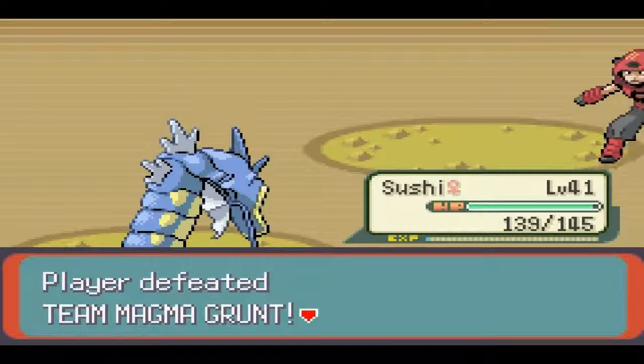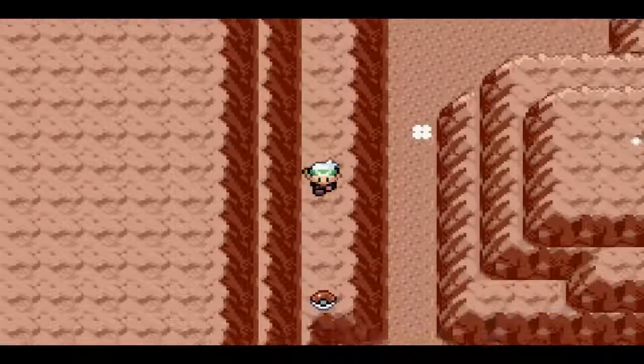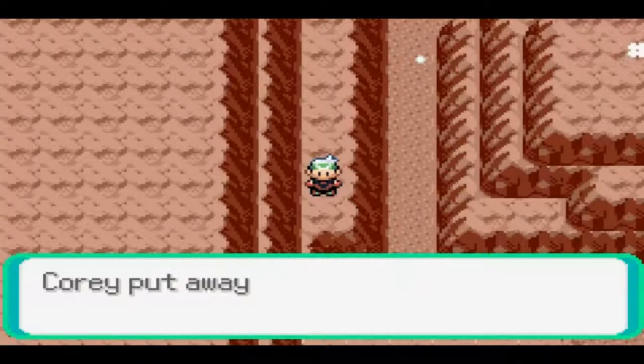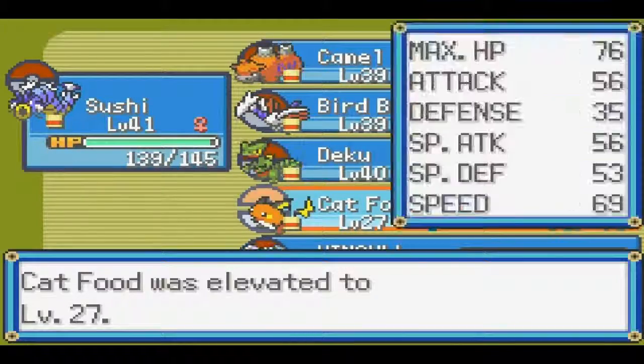Another Grunt down. His Pokemon are fainted. I hate that — like, why can't Pokemon just be dead? There's an item — it's a Rare Candy! I can't complain. I'm just gonna use that on Cat Food right away just to help him level up and get caught up with everyone else. There we go — elevated to level 27, that's pretty awesome.